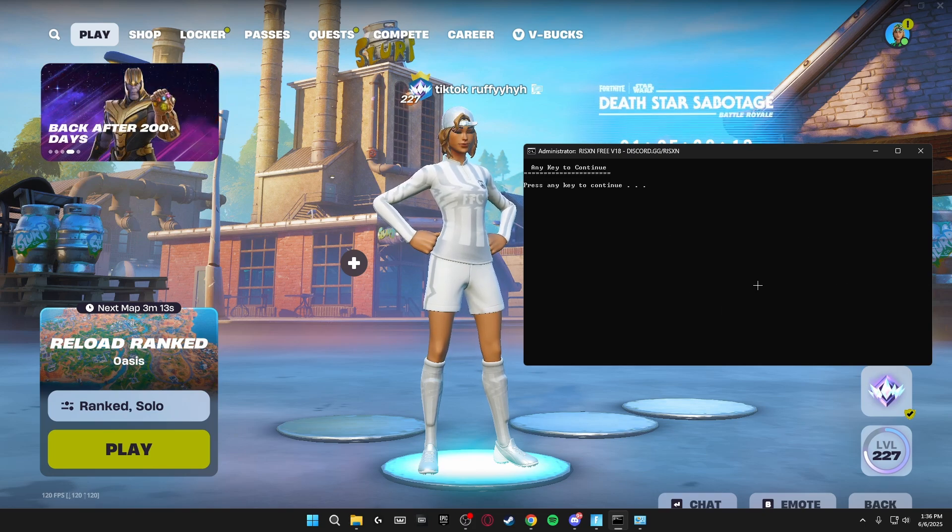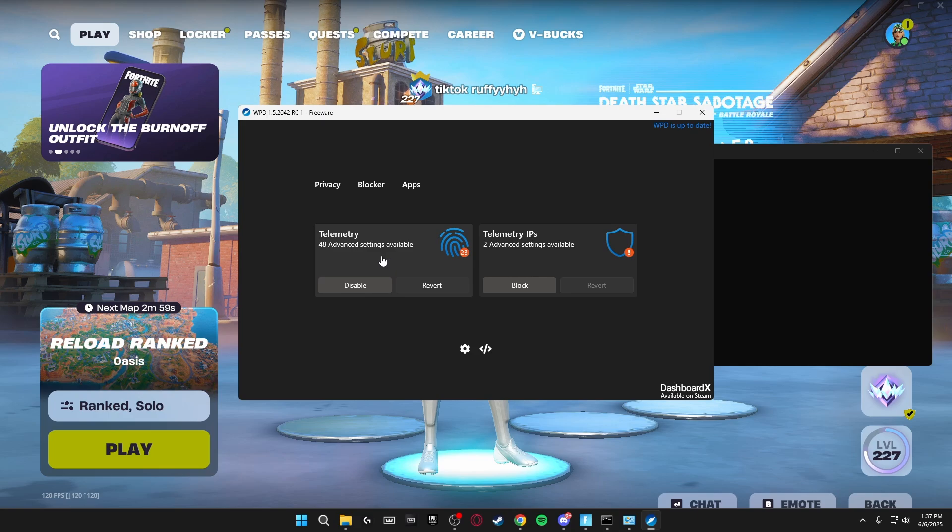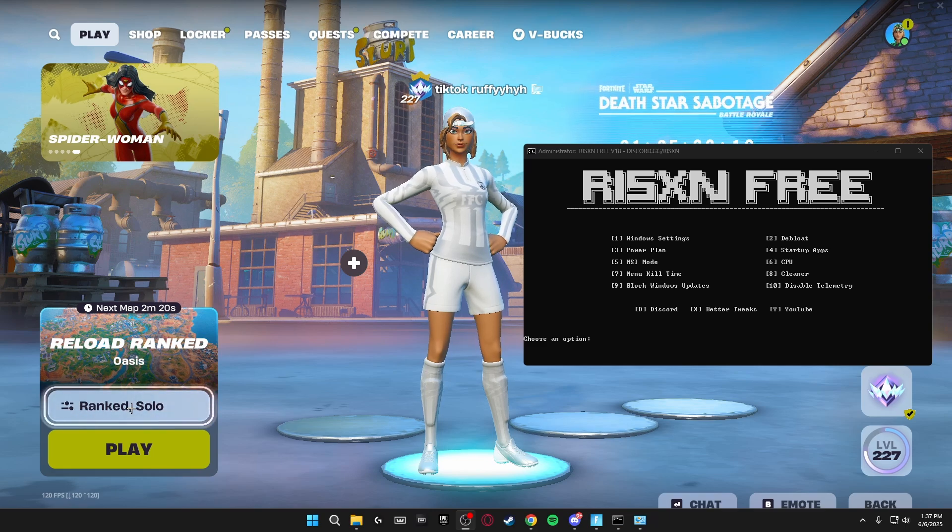Number ten is disabling telemetry. Type in 10, click enter, and it brings up a box — I have 48 settings in my telemetry enabled. To disable these, click disable and it will free up a lot of space on your PC and reduce stutters in game. Also make sure you're doing the telemetry IPs as well, and you can always revert if you don't like it.